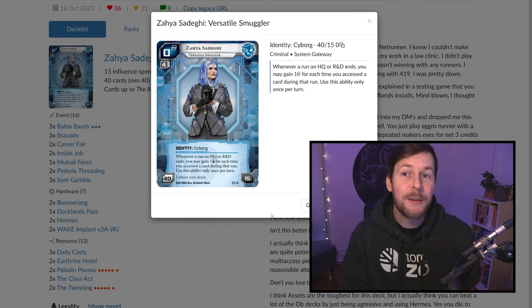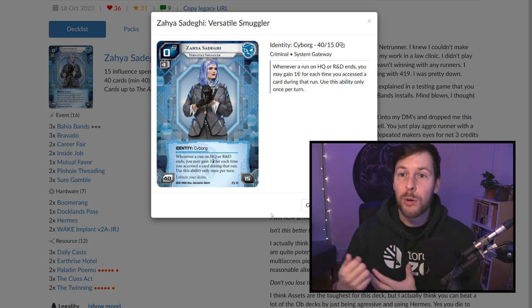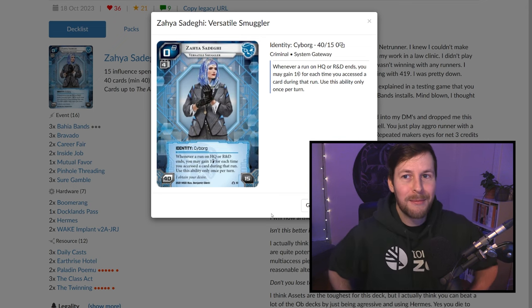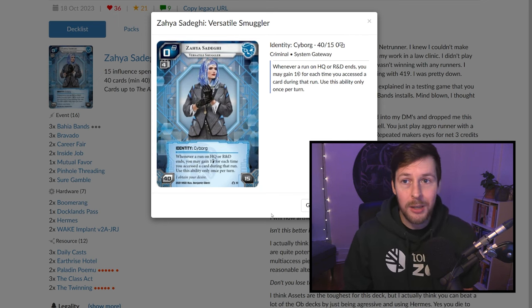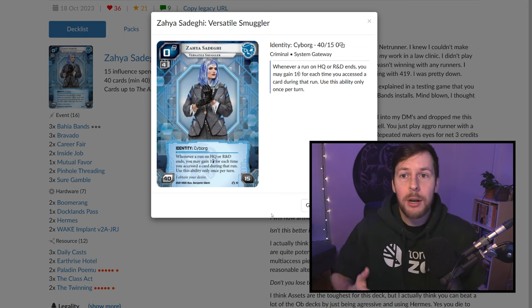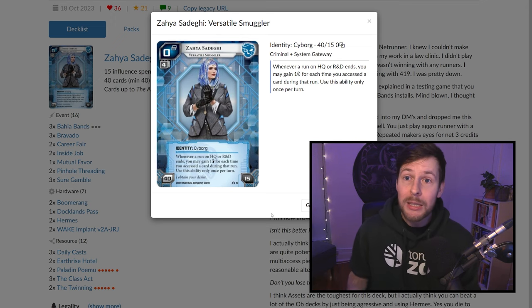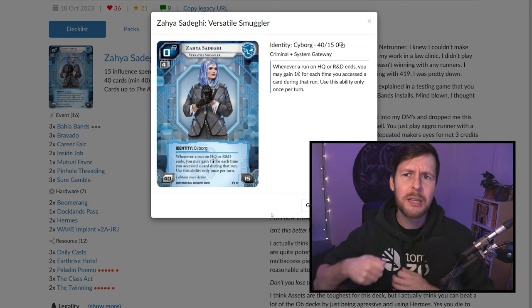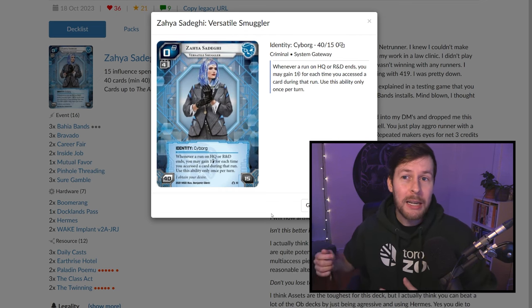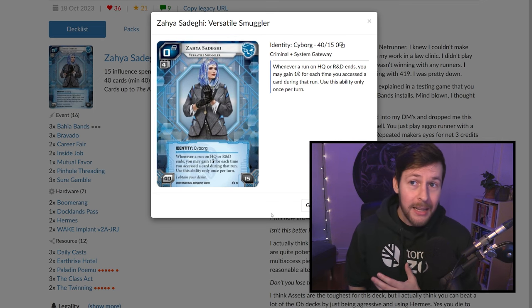We're playing Zaya, a 40-card minimum, which means we're more consistent on our draw. Zaya's ability rewards us for doing the thing we want to be doing at just about all parts of the game. Once per turn, when a run on R&D or HQ ends, we gain a credit for every card accessed. So as soon as turn one, if they leave R&D or HQ open and we get an access, we get a credit back — that's really good. It lets us be aggressive in the early game and force the corporation to consider rezzing ice.